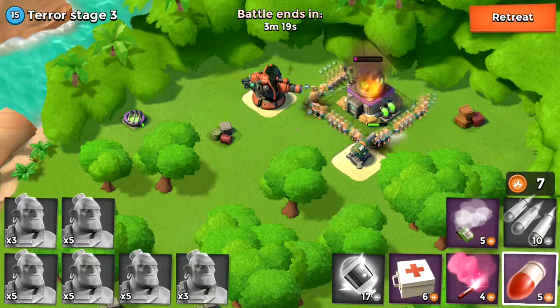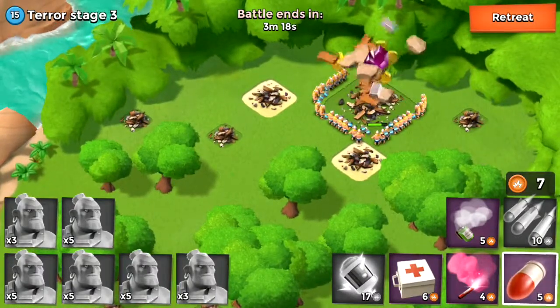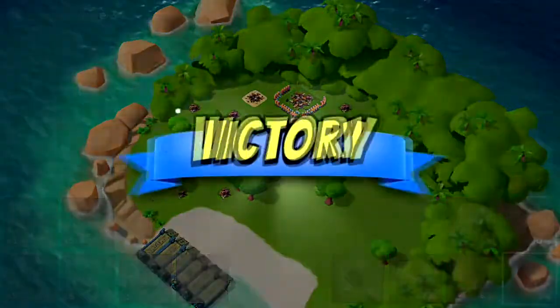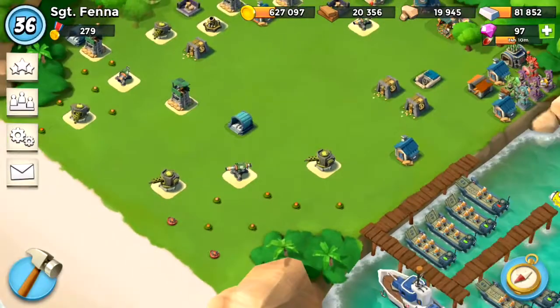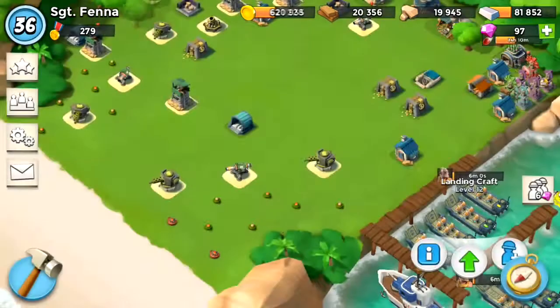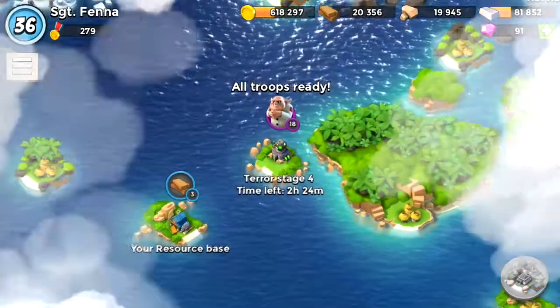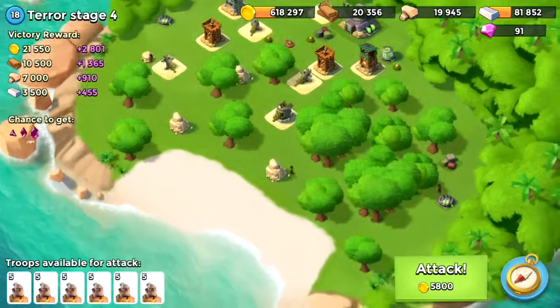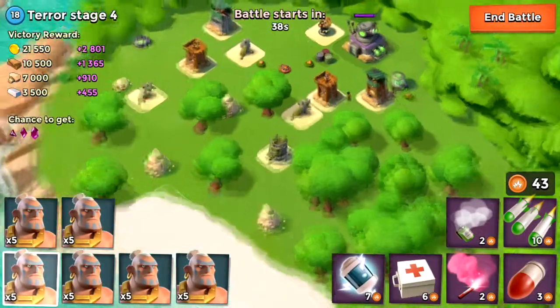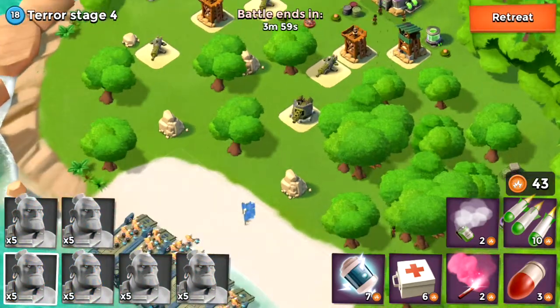So we're going to lose a couple of warriors on this round, but they aren't inflicting too many casualties, so just a couple of diamonds to reinforce them. Straight on to Terra Stage 4. As you can see, it gets slightly harder through each stage, but you also get more disaster rewards as well.